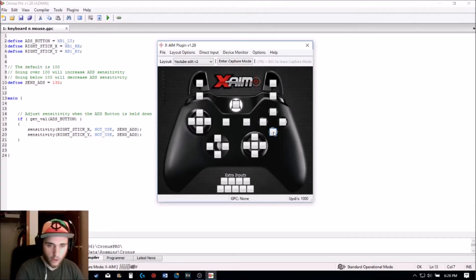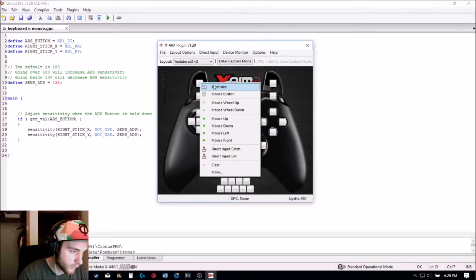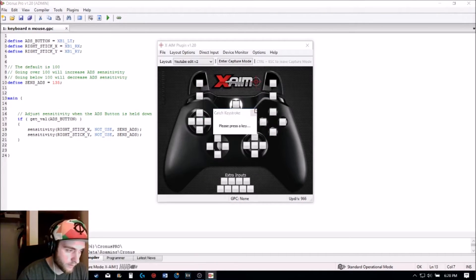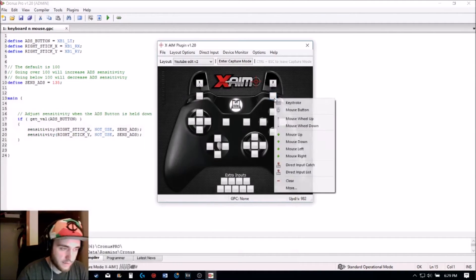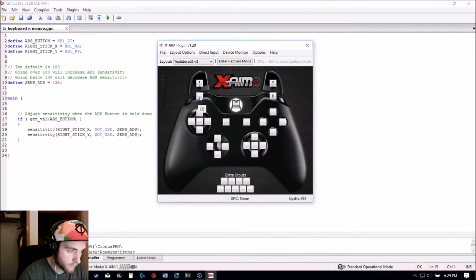Pretty much, left trigger would be left click and right trigger would be right click. My Xbox guide menu is my Windows keystroke, my RB is E, my LB is Q, and then my left joystick is like most games — WASD.